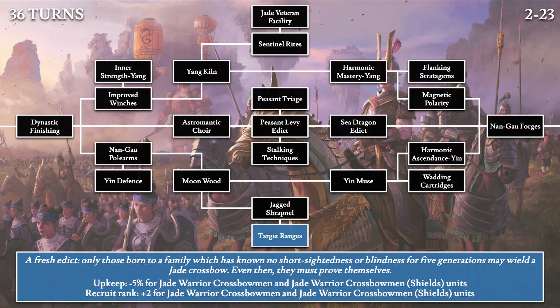Finally, we have Target Ranges: 'A fresh edict. Only those born to a family which has known no short-sightedness or blindness for five generations may wield a jade crossbow. Even then, they must prove themselves.' The effect mirrors Jade Veteran Facility — 5% upkeep discount for the crossbow variants of the Jade Warriors, plus 2 recruitment rank. So both the melee and ranged variants of the jade warrior now have minus 5% upkeep and plus 2 recruitment rank.